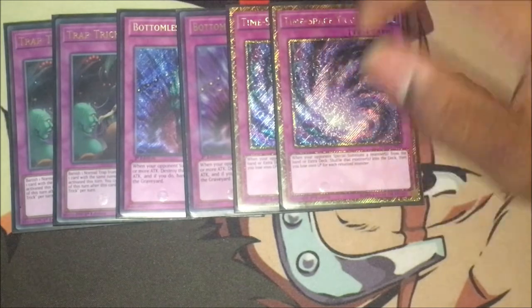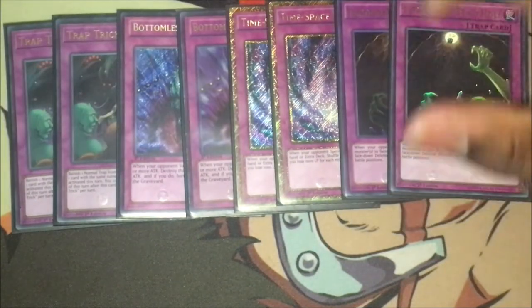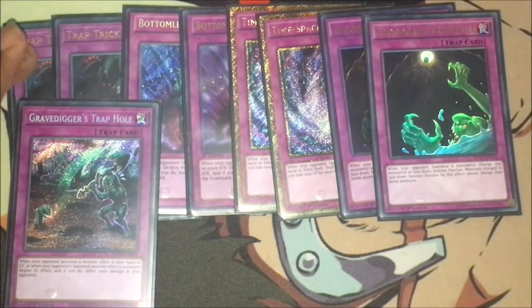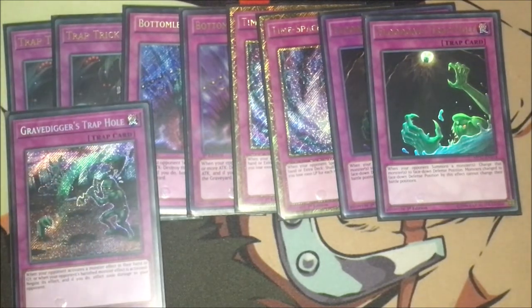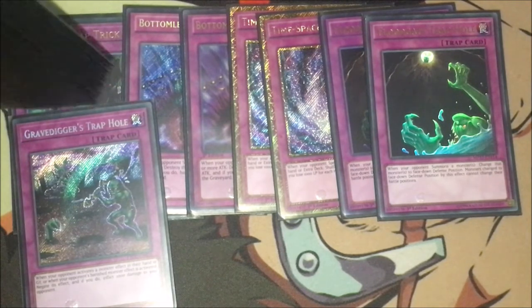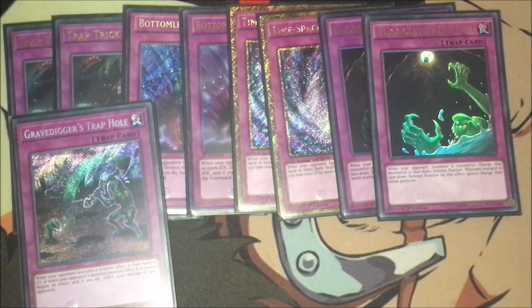I've also got double Time-Space Trap Hole — good against links — and double Floodgate Trap Hole, which is bad against links since you can't set them, but it's a really good card. And this is the newest addition to the trap hole lineup: it's called Gravedigger's Trap Hole. This card is so good, especially against hand traps. If your opponent activates a monster effect in their hand or graveyard, or when your opponent's banished monster activates an effect, you can negate the effect and inflict 2000 points of damage to your opponent. Very strong. So if they try to drop Ash, just flip Gravedigger's Trap Hole, burn them for 2000, and they get no negate.